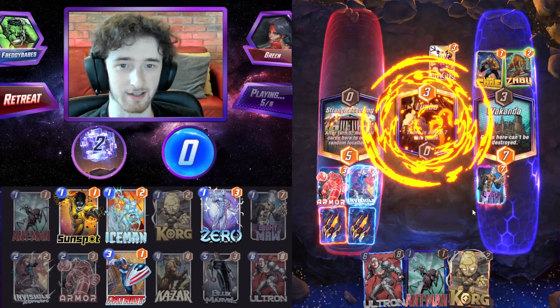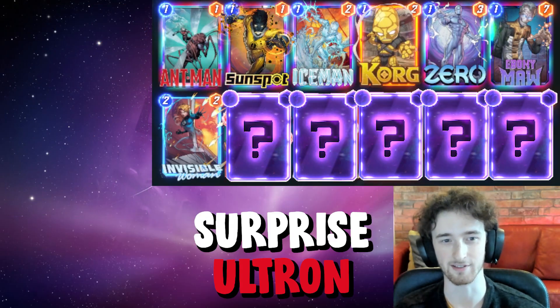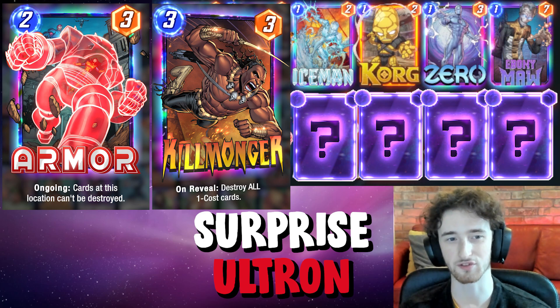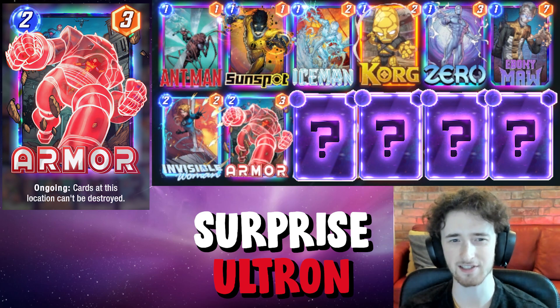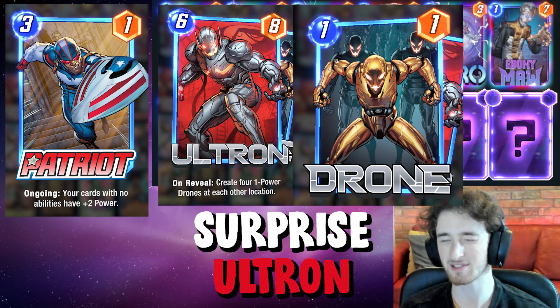You can play Invisible Woman and all of your other great cards behind it to keep that secret value hidden. Next we've got Armor — this is good for protecting all those one-costs from Killmonger and that kind of thing. You can also throw them behind Invisible Woman to protect them. We've got Patriot in there — he's only really good with the Ultron.